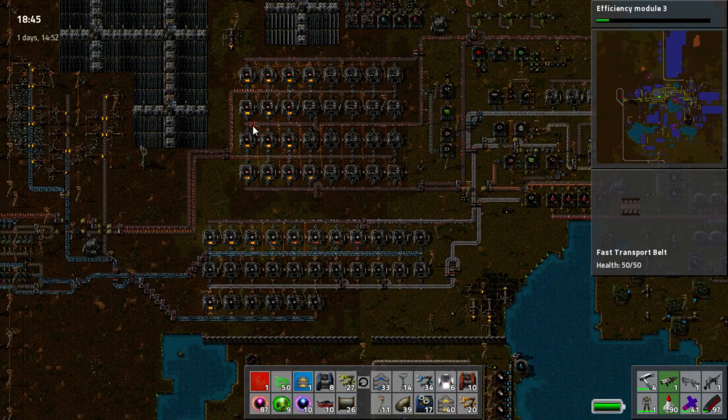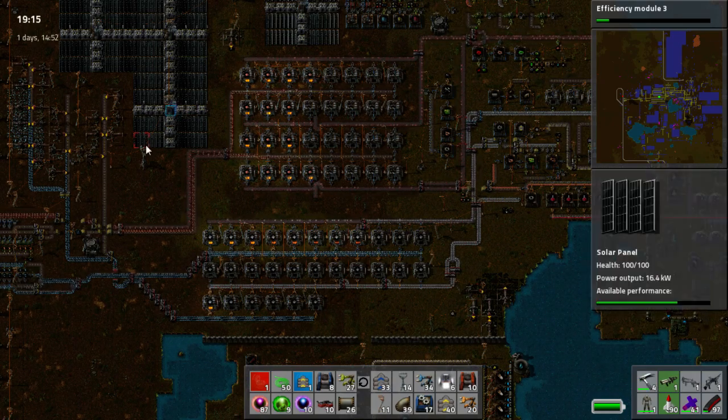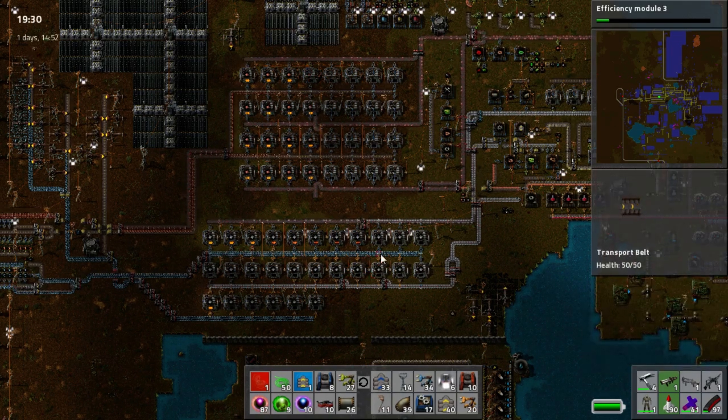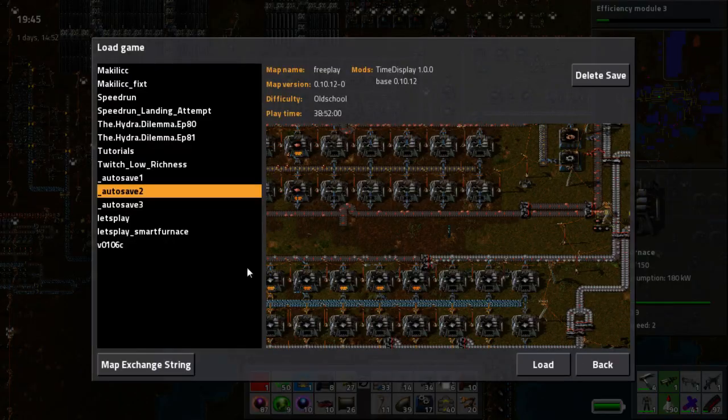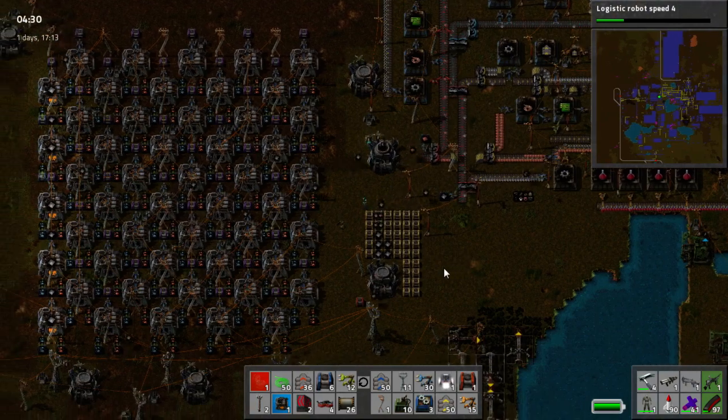A smart furnace, however, will use all the furnaces that you've got and it will adjust to what you require. So if you need more iron plate, it'll make more iron plate. Once you've finished and you don't need any more iron plate, it'll turn off. Same deal with copper. So let's load into the smart furnace factory and I'll demonstrate how it works.